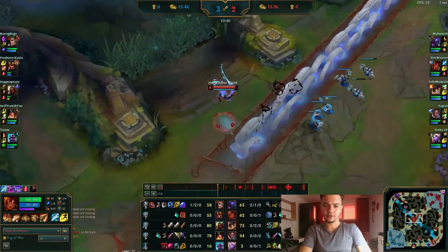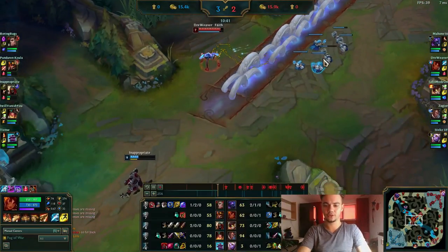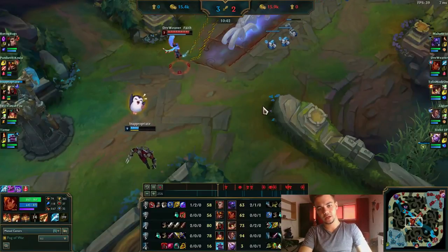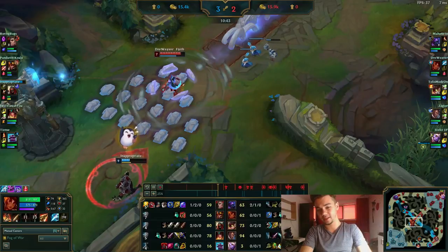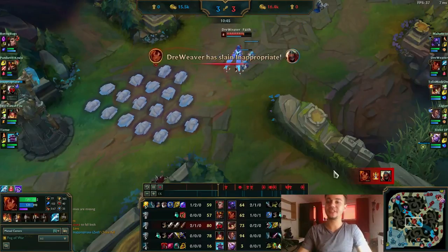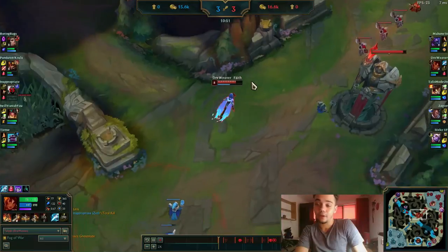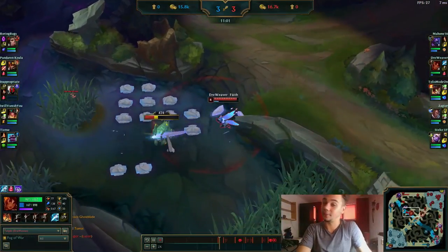Here was a nice opportunity because I saw Zed use W to push the wave. I simply flashed. He actually could have dodged and escaped, but I somehow managed to hit the Q into W for the kill. Now I know bot lane has no flash. I don't always think about it after removing it, but you should track those summoner spell cooldowns.